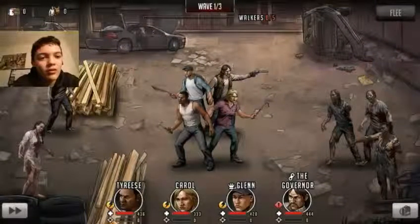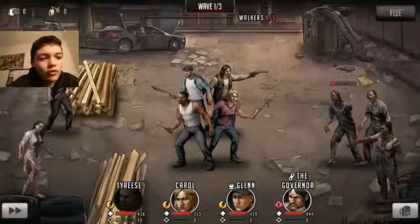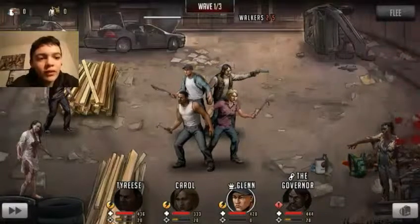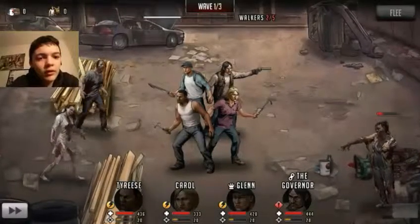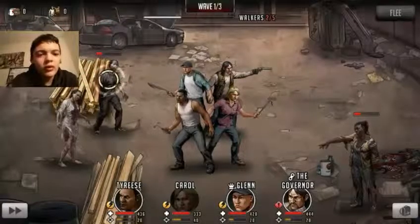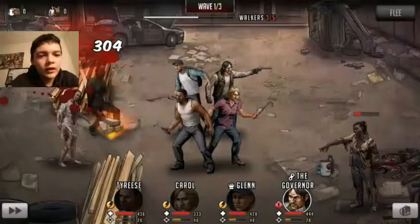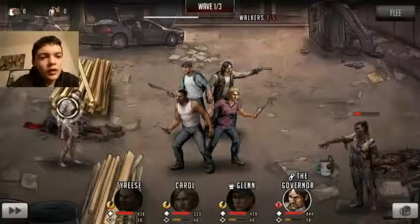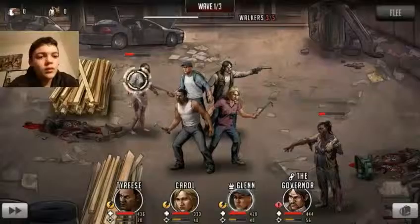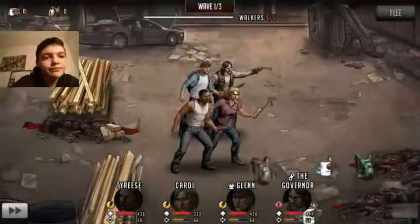Alright, walkers — easy. Almost one shot. The governor — oh, we get to be the governor. Carol, Glenn. They're almost dead. Carol, you kill him so he doesn't get closer. Tyrese, go for him. Glenn and governor. You kill her and you kill her. There we go. Easy.